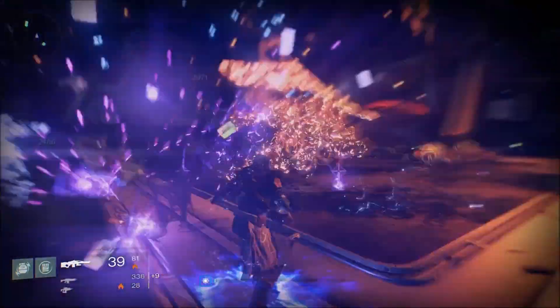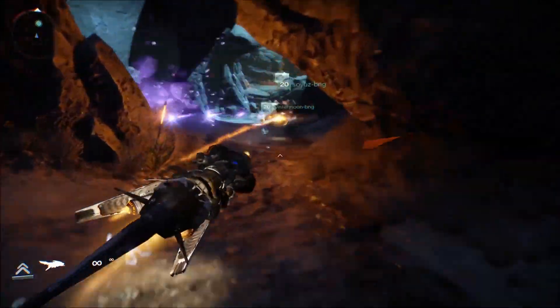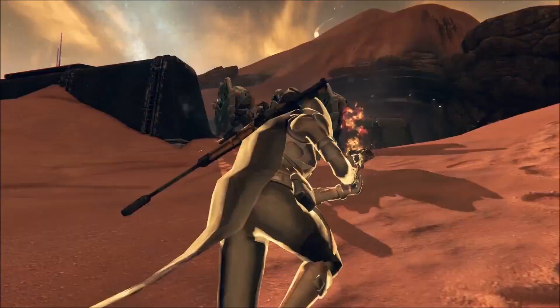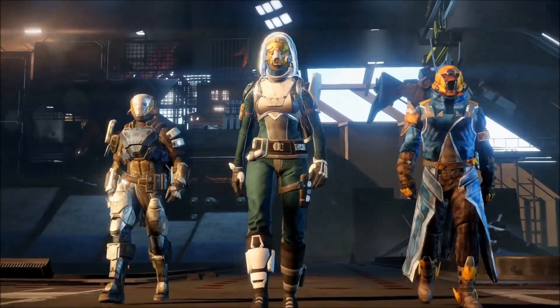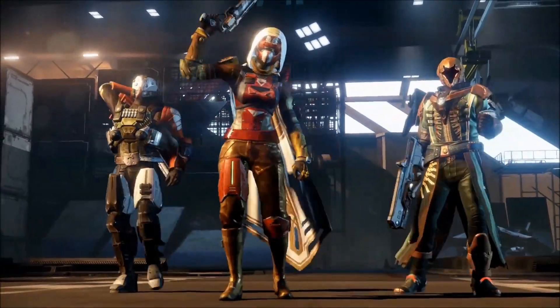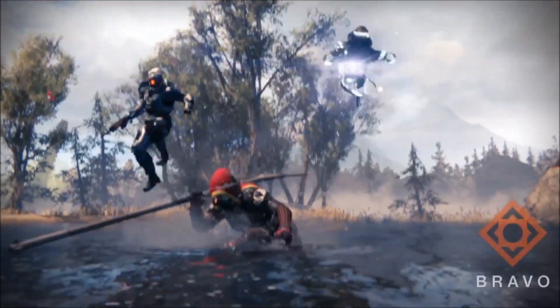On July 21st and July 22nd, the Destiny beta will shut down for maintenance, meaning you will not be able to play the beta during these specific days. On July 23rd, 10am Pacific time, 5pm UK time, the beta kicks off on Xbox 360 and Xbox One, and resumes for PS3 and PS4. The beta will then close for good at the end of the day on July 26th. This means PlayStation owners get eight days access to the beta and Xbox owners four days.